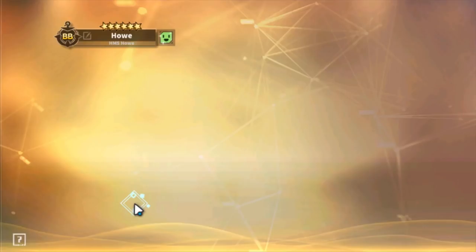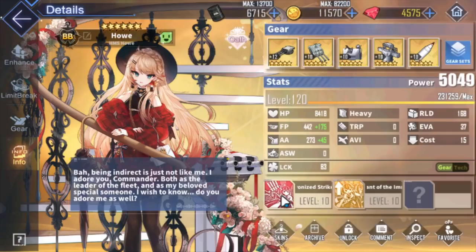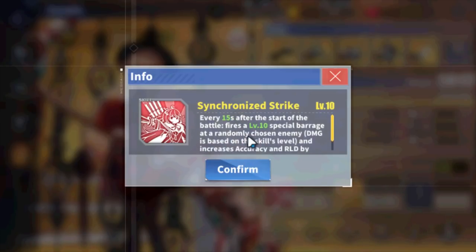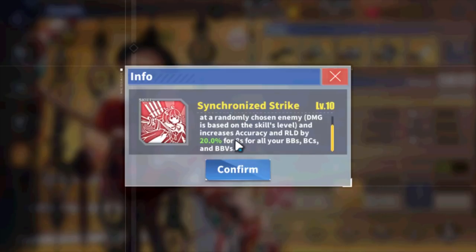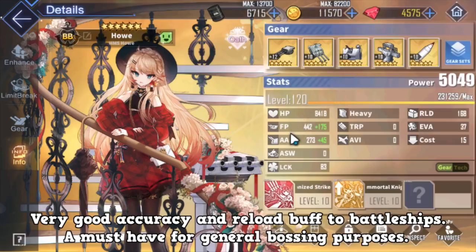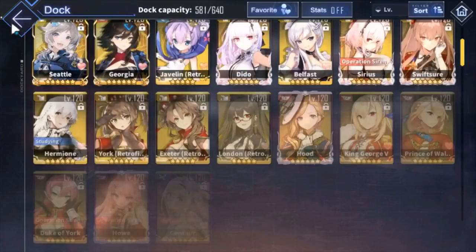Her successor Hau has a skill that increases accuracy and reload by 20% for 8 seconds. It's half the reload of Hood's buff, but it adds accuracy which is very important in end-game content where battleships miss a lot. It buffs BBs and BCs by 20% for 8 seconds. Properly lined up, you can keep this buff active consistently. Not to mention Hau does significantly more damage than Hood — a very, very powerful utility ship.